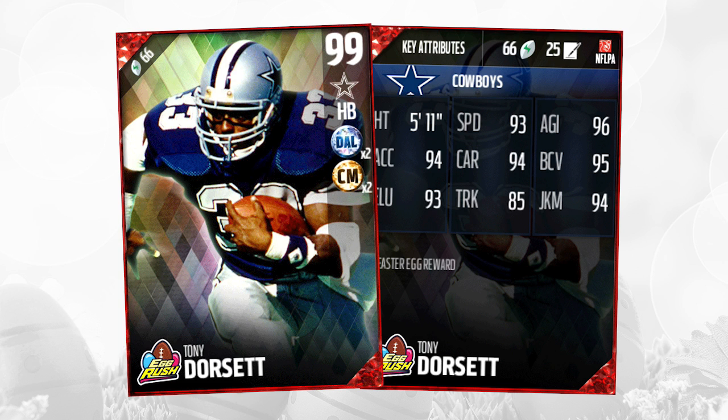Some of the negatives on it: only an 85 trucking, which is not good at this point in the game, and we all know trucking is actually somewhat valuable this year. Along with that, only a 74 stiff arm. The other thing about this Tony Dorsett is that it does not have the battle-ready chemistry, which is a little bit surprising. Most of the other elite top-end running backs are going to have that. I guess the reason is they're basically saying he was not good at trucking or stiff arm, so why give him battle-ready chemistry where he can just break off tackles easily.